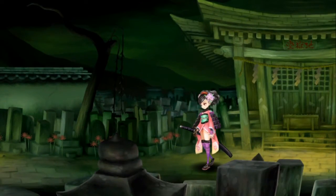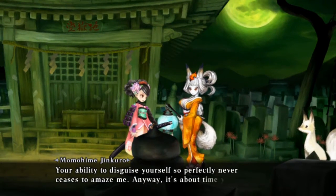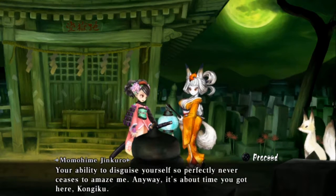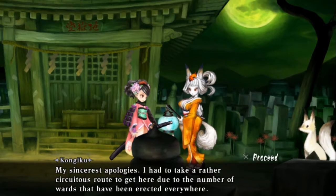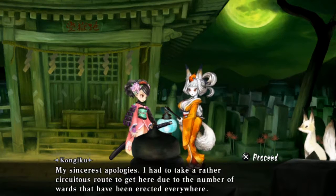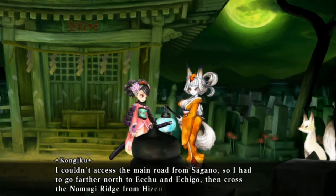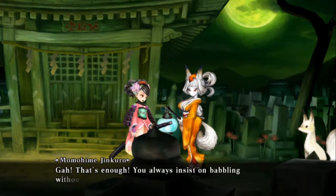Here we are introduced to half of a pair of unique characters and game mechanics. This is Kongiku — she is a fox deity and a very good example of egregious design. Basically, the thing about Kongiku is she likes Jinkuro and she's more than willing to help him out in his affairs. Why, we never really figure out, honestly.